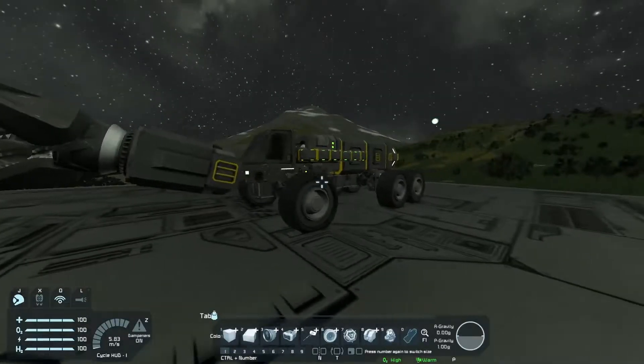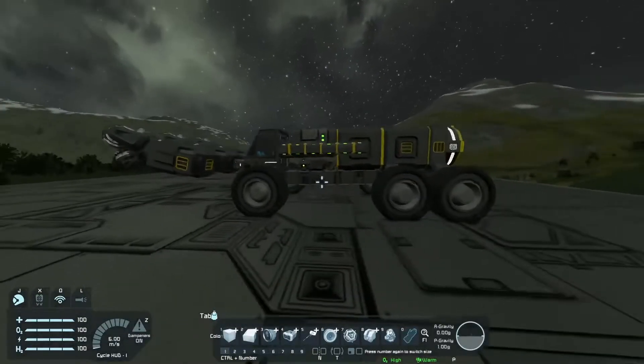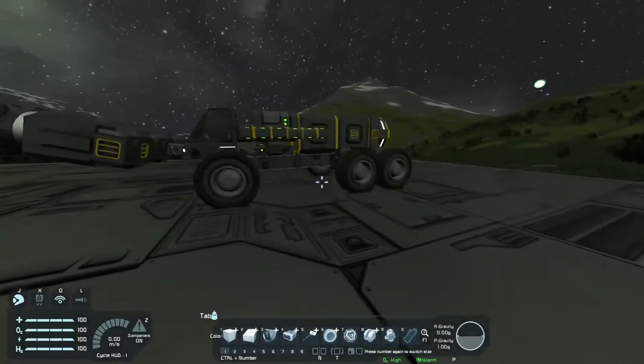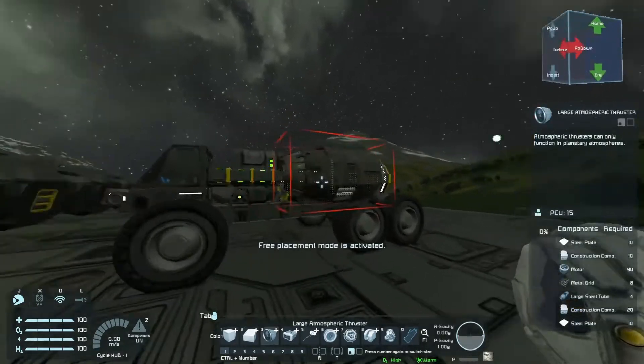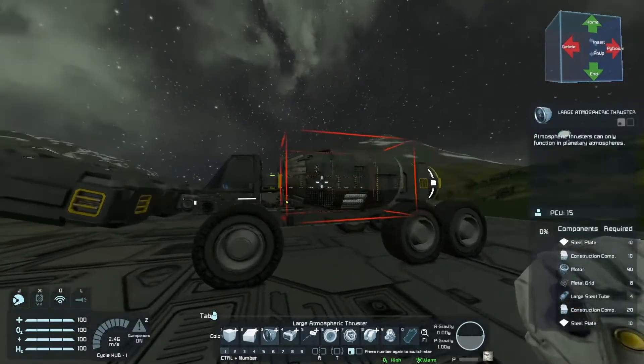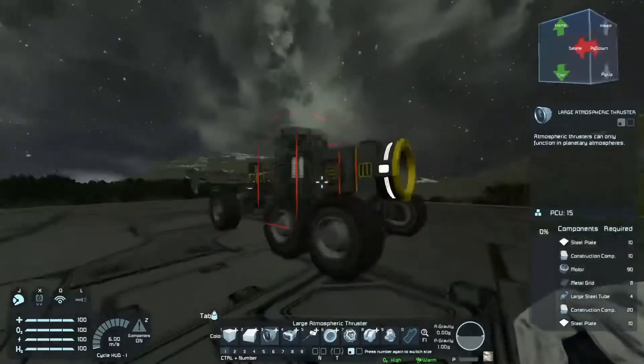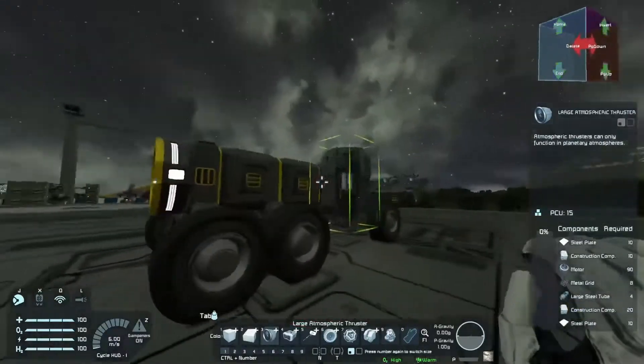Hello and welcome, my name is Elskipper and today I'm going to show you how to build your first flying vehicle. We are starting off where we left off with our first mining vehicle, and the premise of a flying vehicle is very simple — you basically add thrusters to anything and it will probably fly.